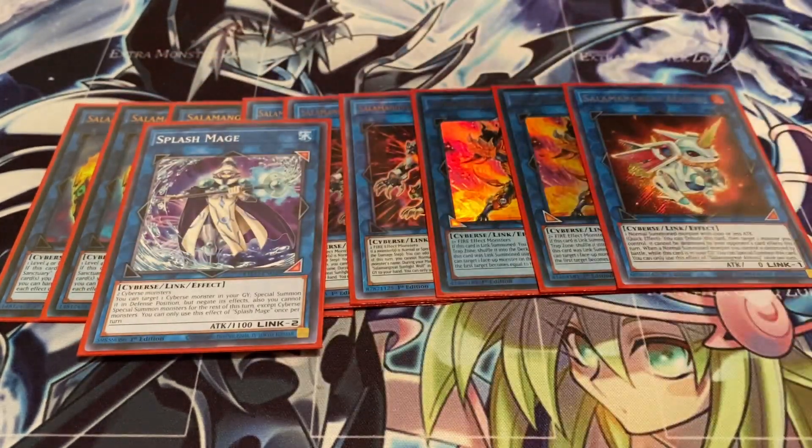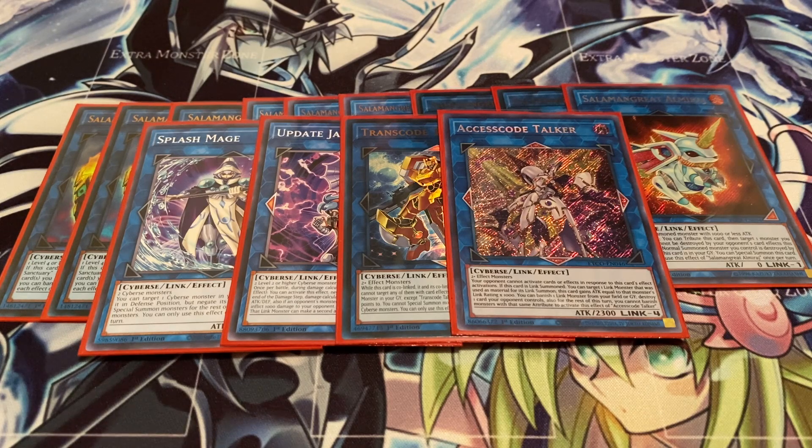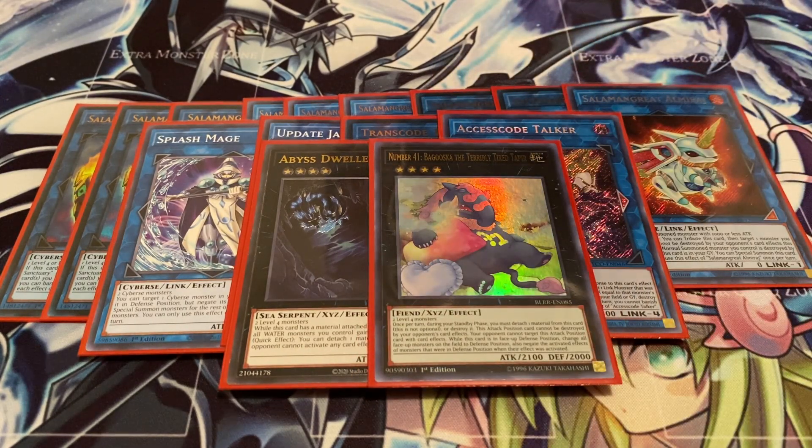Of course, still gotta run the one Splash Mage, the Update Jammer, Transco Talker, and Axis Co Talker - if you don't have access to this card, Transco basically does almost the exact same thing. You can still OTK with Transco Talker. You can also run Mechanic Crusade Avermax - Avermax is still really good. Or you could actually go Topologic Zero Borus, which is still an amazing option. There's plenty of options you can go with. For Rank 4, still running a Ditch Dweller and of course the one Baguska. I'm so happy I got my Ultimate Rare back - I managed to get another one.